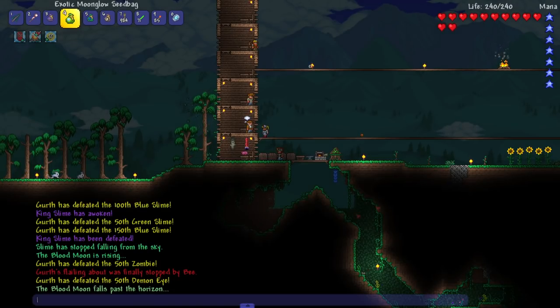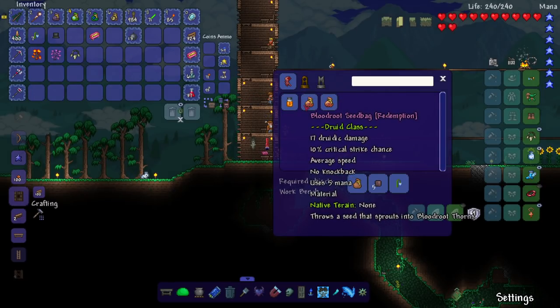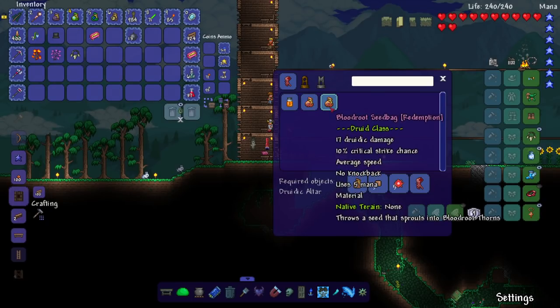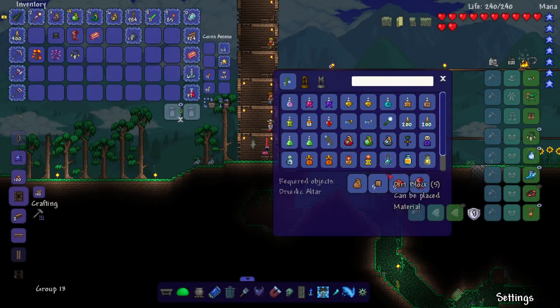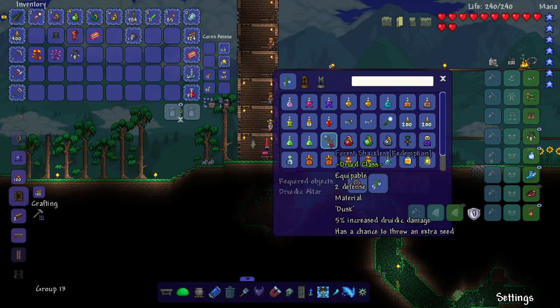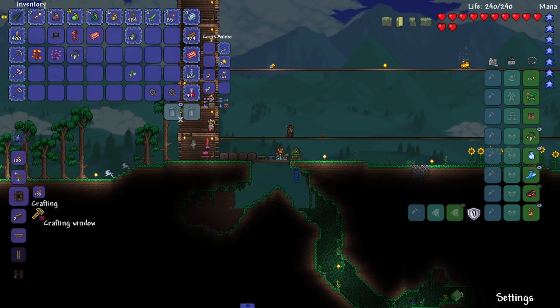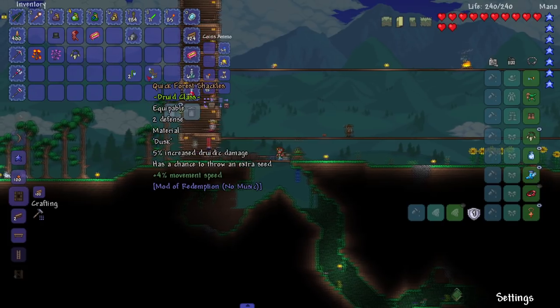Another blood moon passed - back to back blood moons! We got the moonglow and an orange blood root. With the orange blood root we can make the blood root seed bag, but we need shadow scales, which is a slight problem. We still have the moonglow though, which means we can make what I was trying to make earlier: four shackles. I'm going to be shooting out so many extra seeds for my seed bags!